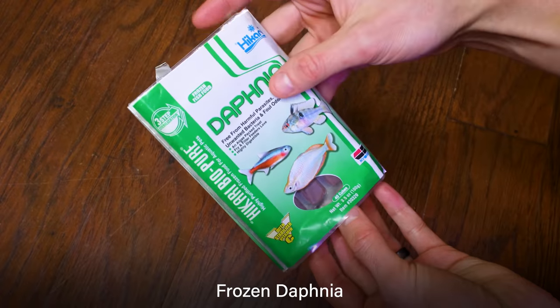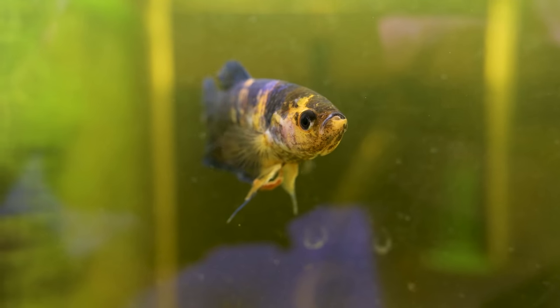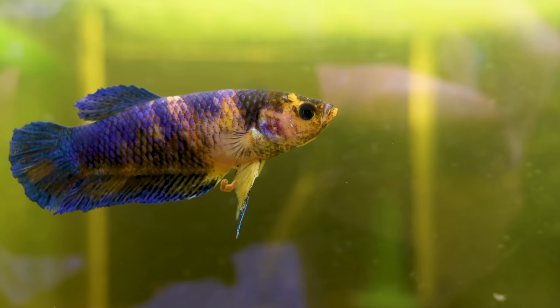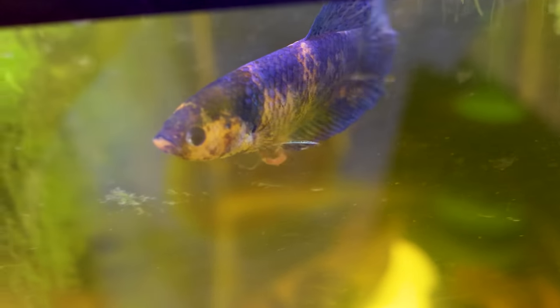About two days later it started taking effect and things were looking up. The pineconing had ceased, the swelling started going down a little bit, she began passing white stool, and most importantly she started acting like herself again. I was very hopeful and continued with treatment, also feeding her exclusively frozen daphnia to help keep her digestive system moving. After a five-day treatment cycle she looked and acted completely normal. So I followed the directions on the box, did a water change, and quit treating the tank. I was excited because it appeared we had beaten the problem. However, within the next two days she regressed — she started swelling up again and acting weird. I did a few water changes and added more salt but neither helped, so I ran another cycle of Maracyn Two and it immediately took effect. She has been acting normal ever since.